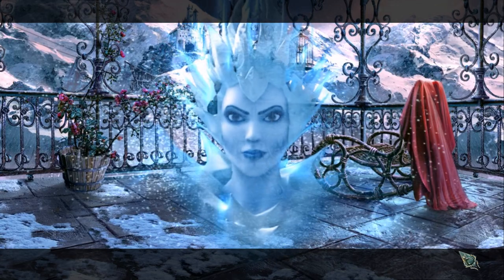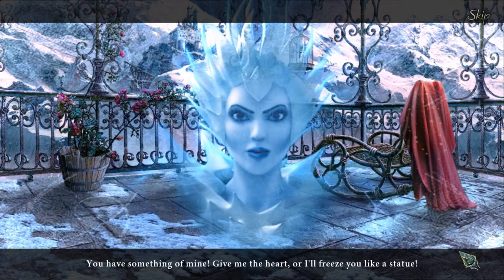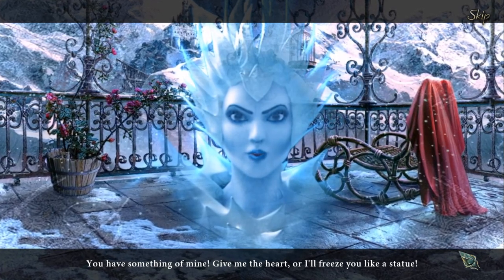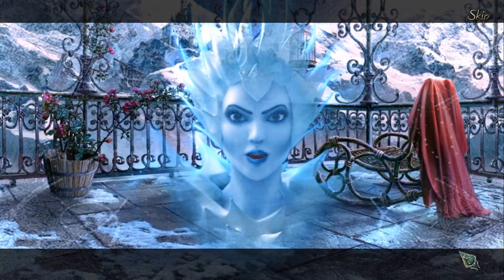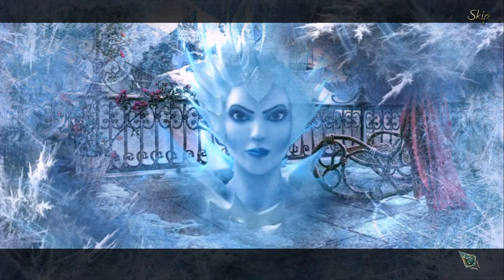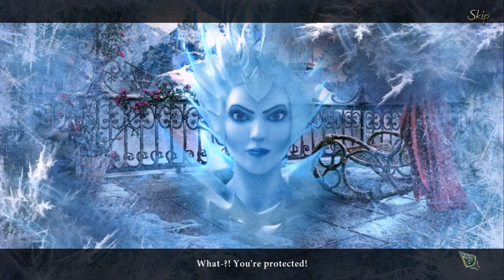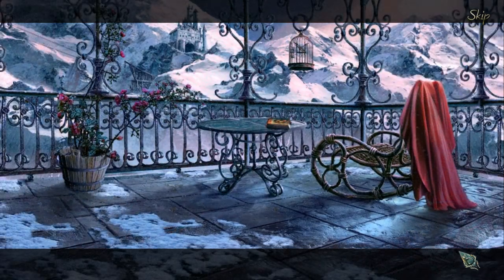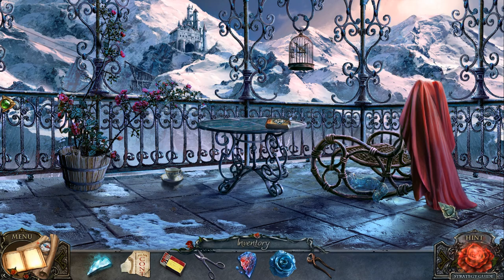Now we can go outside this door. It's the Ice Queen! She says: 'You have something of mine — give me the heart or I'll freeze you like a statue!' But we're protected! That mirror shard protected me from her icy power. That's very, very good news.